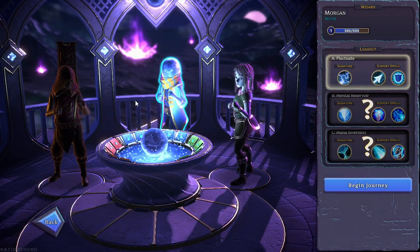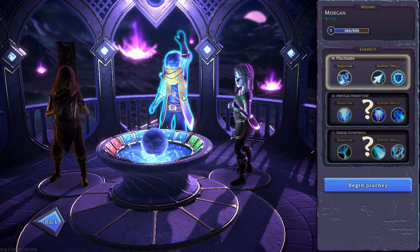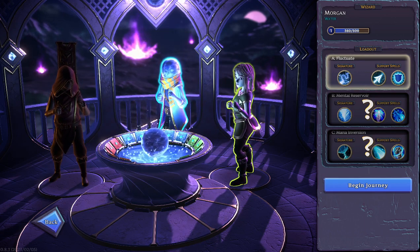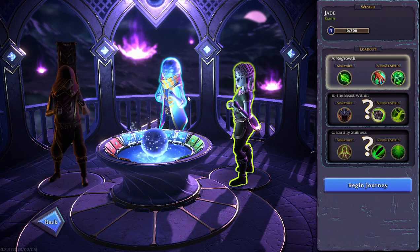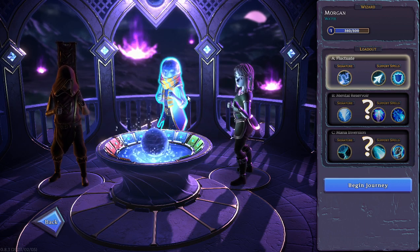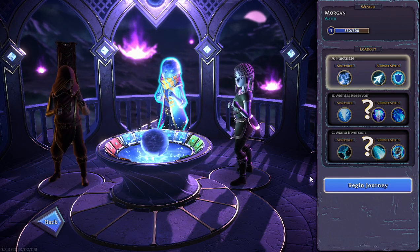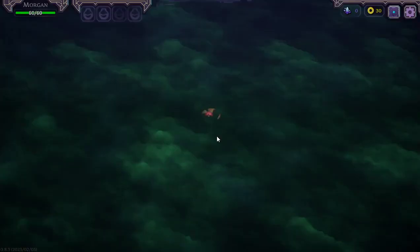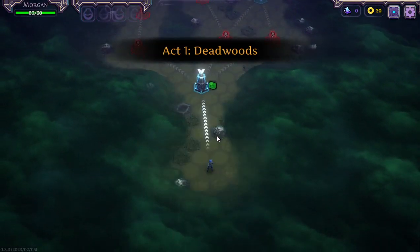We are doing a playtest on this game. This one looks locked. I usually do playtests towards the end because they tend to be the closest to the final release. This game came out six months ago for testing and has had a lot of changes since. Let's choose the one in the centre and begin the journey. So it looks like you're given some options — this is Act 1: The Deadwoods.